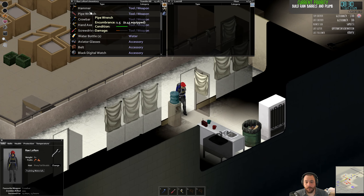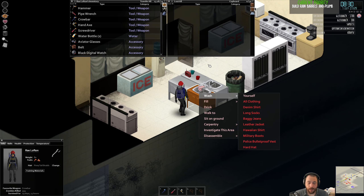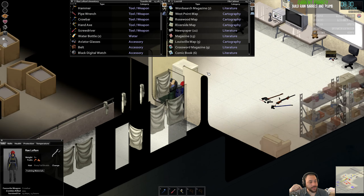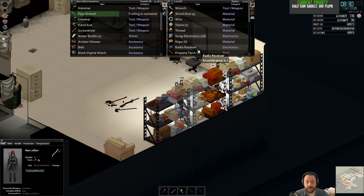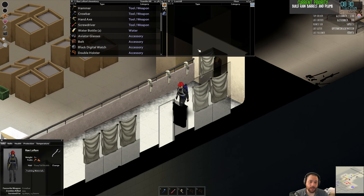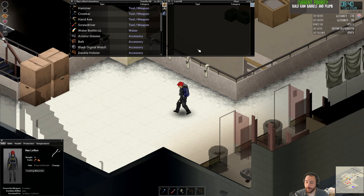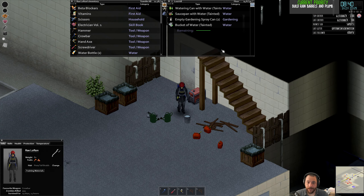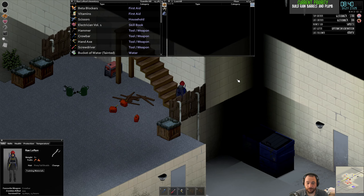The advantage of plumbing, if you're wondering why the hell to do it: any water that you pull from a plumbed sink — this will sound weird — is clean. So if the rain barrels fill up with rainwater, the water I pull from the sink is purified automatically, meaning I don't need to boil it. That's the big advantage of plumbing. You can plumb up to eight rain barrels to a sink. You can also plumb showers, washing machines — anything that takes water, for the most part, can be plumbed. It's very, very nice.